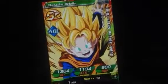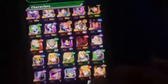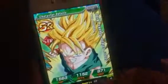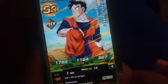Vegeta. Bardock Super Saiyan. I have Goten. I have another Goten. I have Super Saiyan Vegeta. I have Trunks. Elder Kai. General Blue. Bulma. Trunks. And Future Gohan.